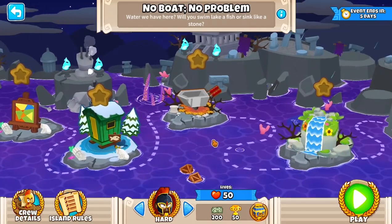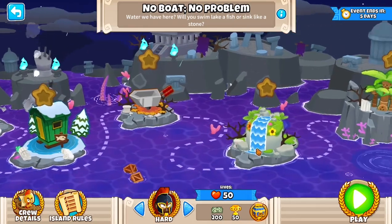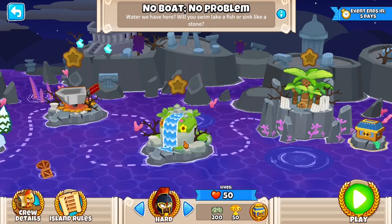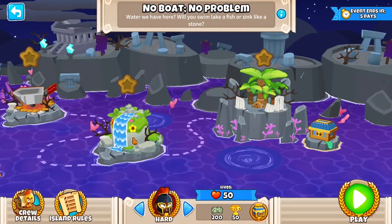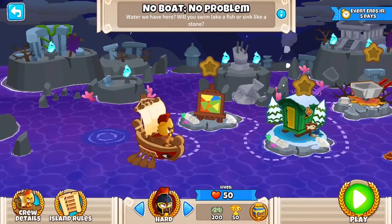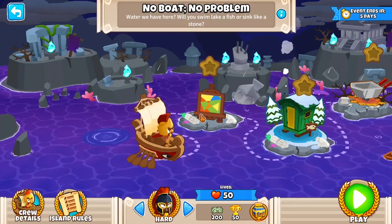Easy maps. I don't remember what this map is, but it doesn't look too bad. What's this map? Oh, Spring Spring. Yeah, no. Okay, so these are all very easy maps. So we've got no boat, no problem. Let's have a look at what rules there are for the maps.